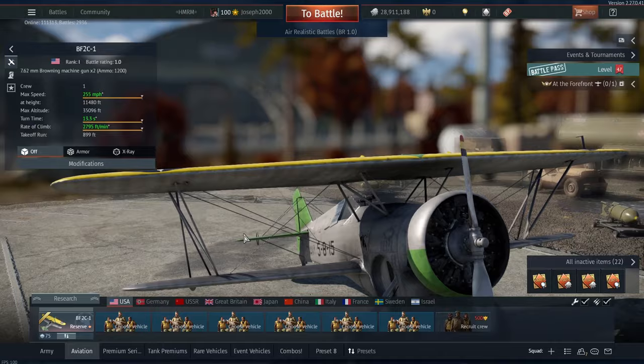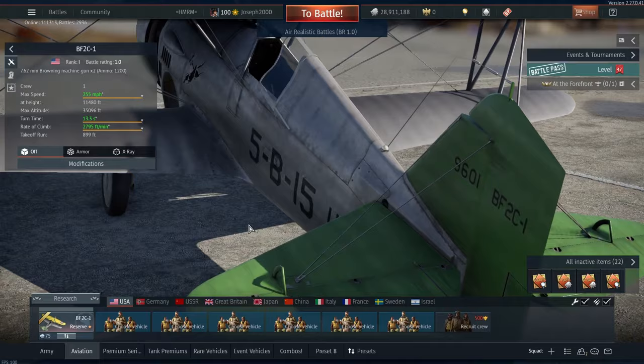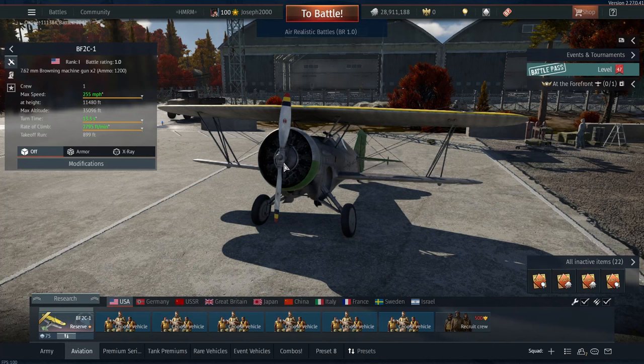So the US tech tree variant is an earlier variant, and there are a few changes we're going to have to talk about because a couple of things are for the better — like the weight, and the fact that this plane actually looks better with the earlier cowling. But the earlier cowling, because of the engine, does affect survivability, which we'll cover in a moment.